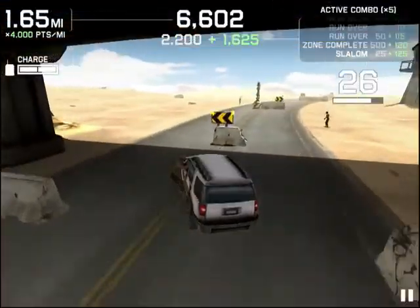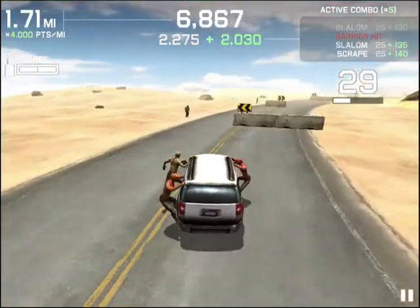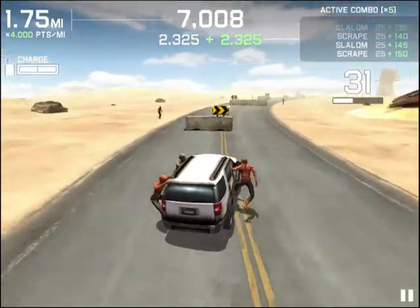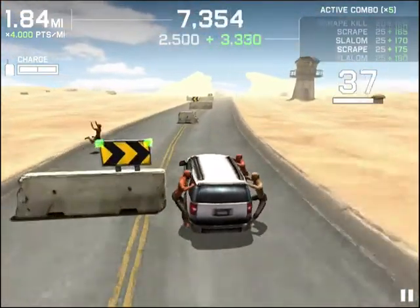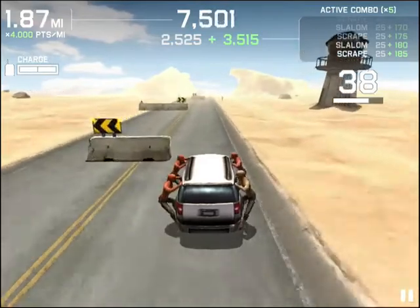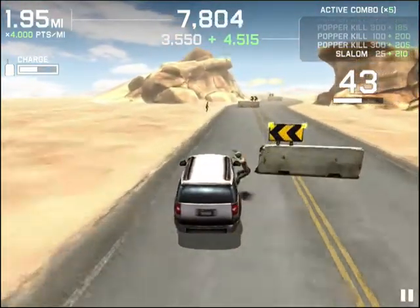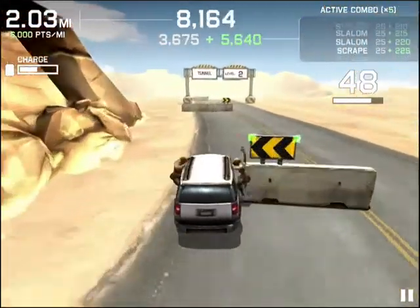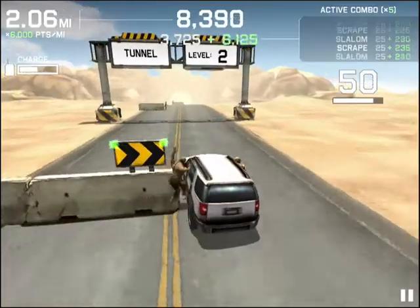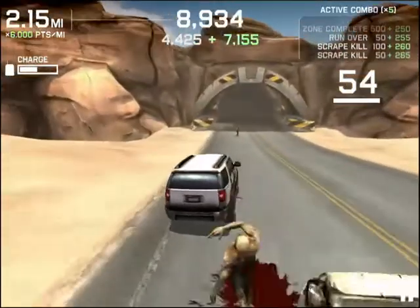There are brand new environments that you're driving through, and that includes unique challenges like a slalom mode, where you've got to get on specific sides of the barriers. And then you also have this new ability called Popper, where you tap the screen and blast off all the zombies' heads. Really nice animation — you can see the new animations whether you're scraping the zombies off, popping their heads, or running them over.